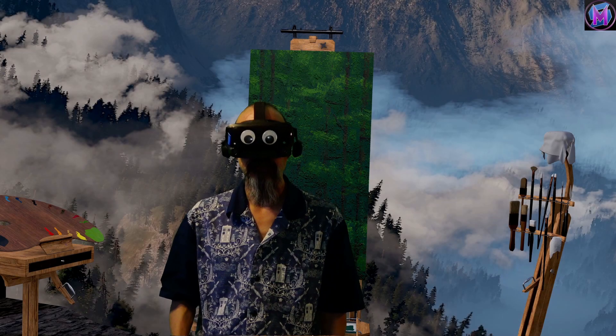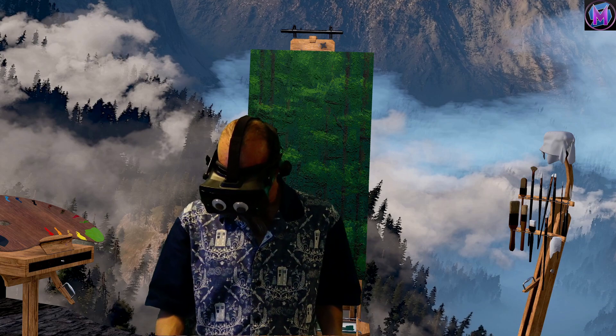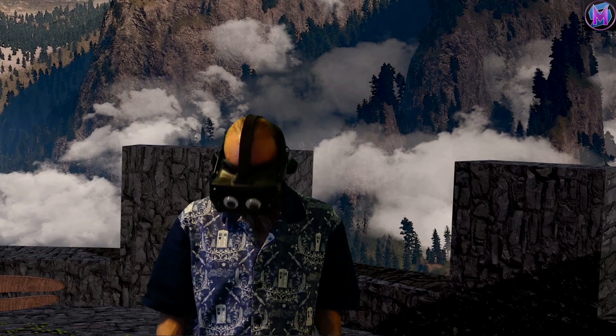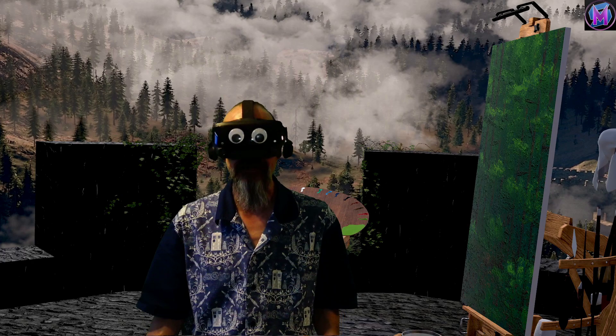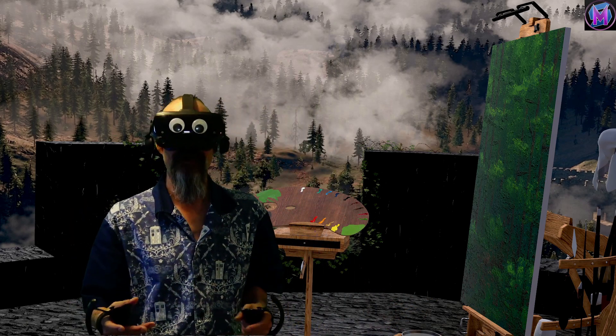And go back to the studio. So here we are on the mountainside, and as you can see if I look in different directions, we've got a lovely mountainside all around us. Unless I put the camera right in the middle of the canvas — this is going to be my new studio environment.